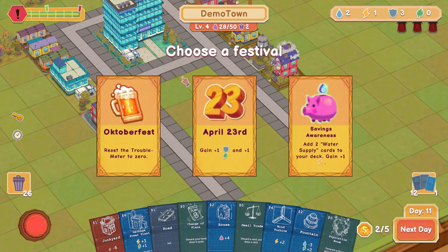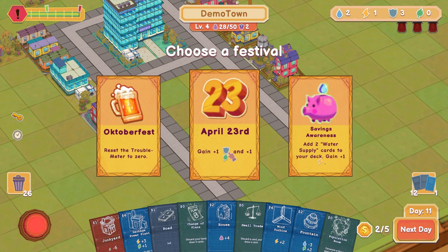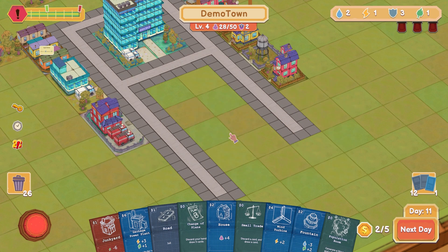Ooh, choose a festival! Oktoberfest: reset the trouble meter to zero. Gain a shield. April 23rd — we do need nature here. Add two water supply cards to your deck and gain plus electricity. I need nature — let's get that April 23rd, helps us out there. Definitely need to fix nature here.